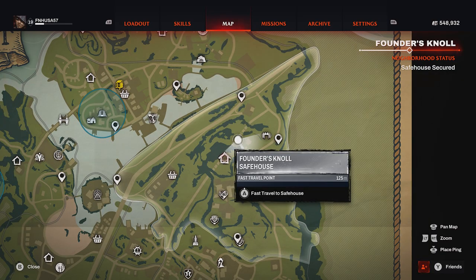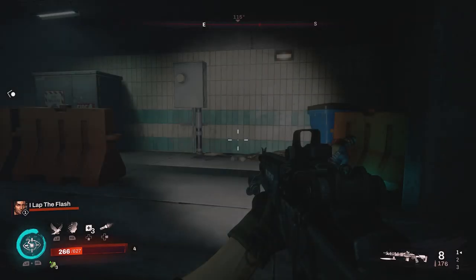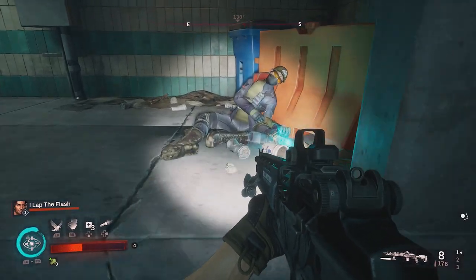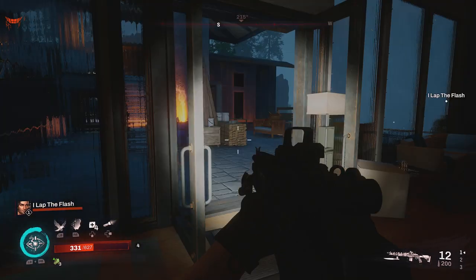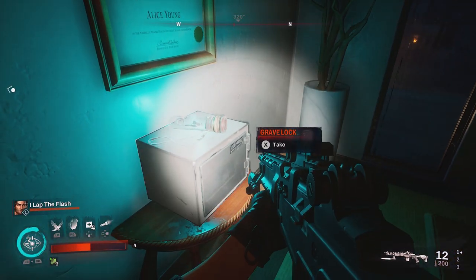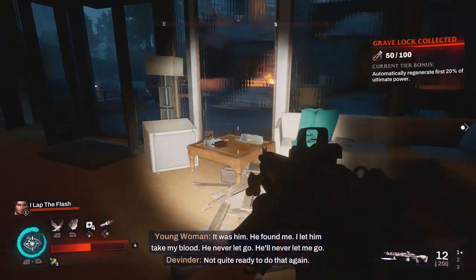For our next collectible, it's going to be underground in the middle of the tunnel heading towards the Blackwood House from the Founder's Knoll safe house. Run down the tunnel until on the right-hand side you see a dead dude and the grave lock will be basically in his hand. For our next grave lock, make your way to the Twin Tree Wellness Center, proceed inside to the right, to the right again where the mission safe is, and take the grave lock that is on top of the safe.